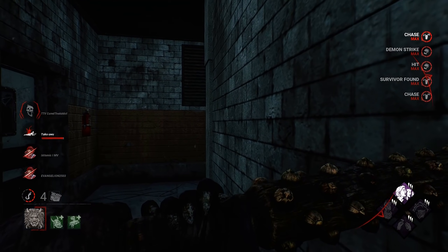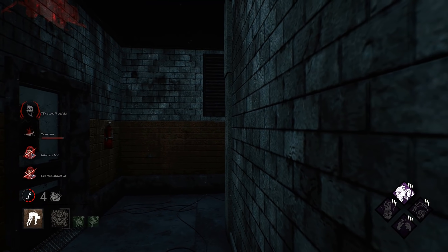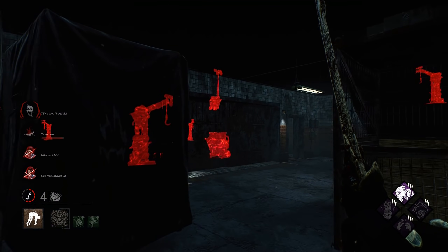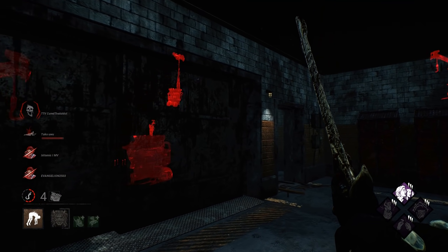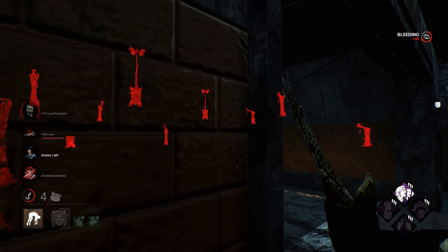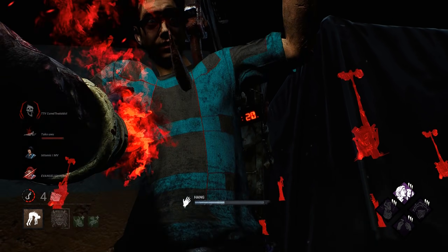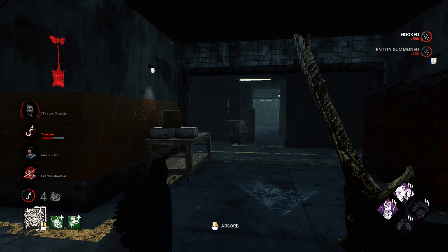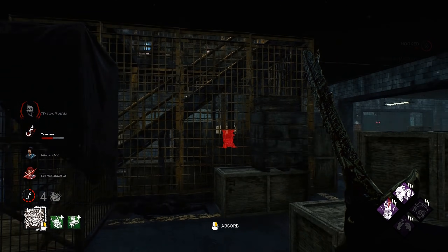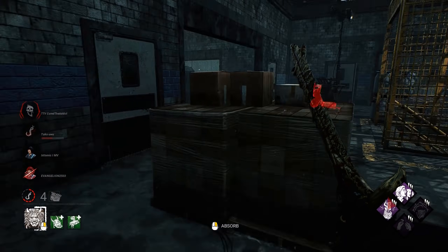I figured you'd try and go for some kind of mind game. No value — they're both upstairs. Save our power. That's what's really nice about Oni as far as being an insta-down killer compared to like Myers: Myers has a time frame, he can't cut off when his power is active. We can, by just simply picking up — which is real nice.